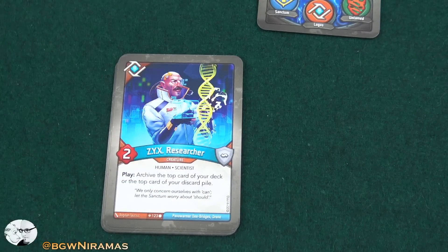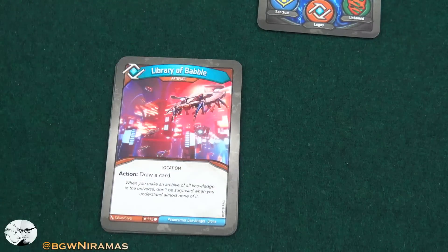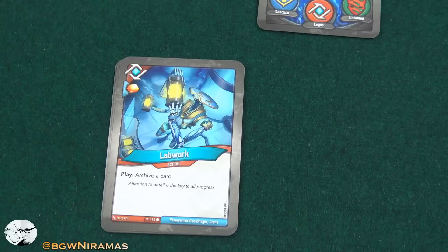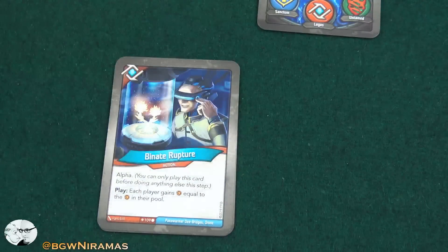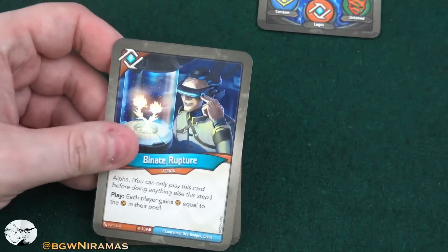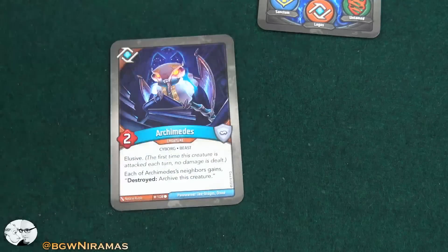Sizzix Researcher, two power — play: archive the top card of your deck or the top card of your discard pile. I like that you can archive from the discard pile. Two of those, nice. Libra of Babel — artifact, action: draw a card. Good as well. And Labwork, free amber — play: archive a card. So a lot of archiving going on. And the Binate Rupture — this is a tricky one. Alpha, play: each player gains amber equal to the amber in their pool, so you double your amber and your opponent's. You can't play this if your opponent has three or more amber, unless you have other ways to control the amber. And Archimedes, two power, elusive — when his neighbors are destroyed they become archived as well. Two of those.